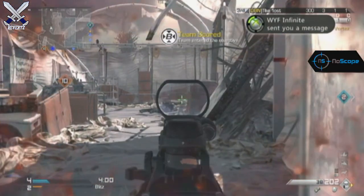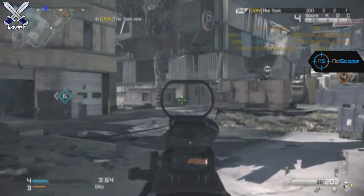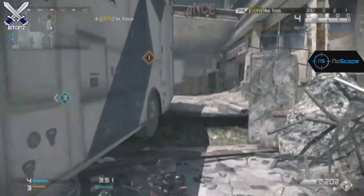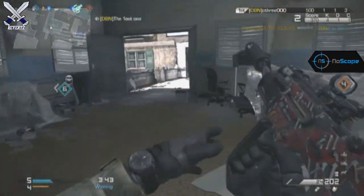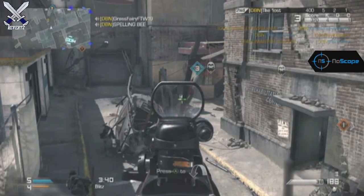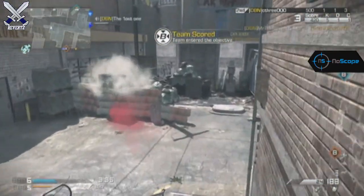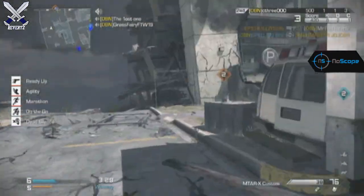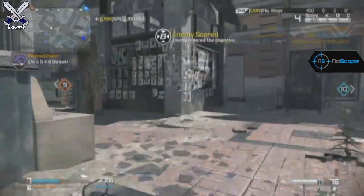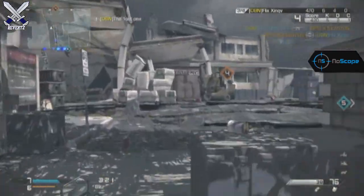Another thing that Infinity Ward has added is the Onslaught maps from the last map pack in Call of Duty Ghosts — they are now added to the regular rotation. The medium to small range map sizes are now in the rotation. If you don't have Onslaught I'd really recommend getting it, because those maps are really different from the normal rotation maps. You also get the Maverick gun, and it's not that expensive.